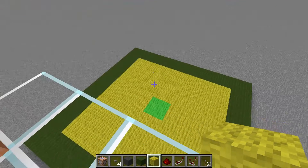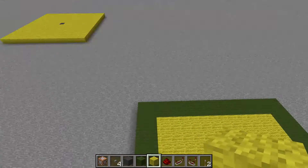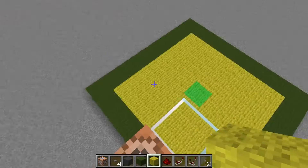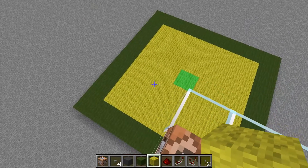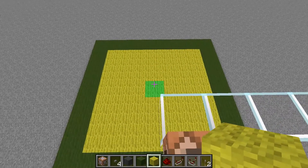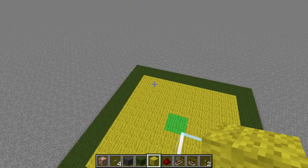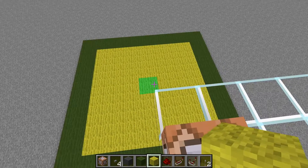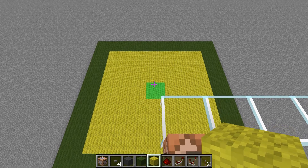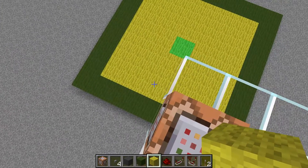If you want to know how to check if a chunk is loaded, you are in the right tutorial. To show you the problem, I put those two areas on the ground. That is the spawn chunks that will always be loaded in the overworld, as long as you yourself are in the overworld — or on a server, as long as someone is on the overworld. That's a 16 by 16 chunk area.